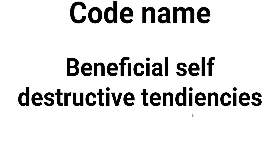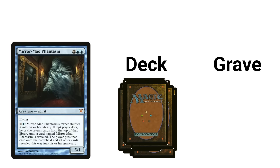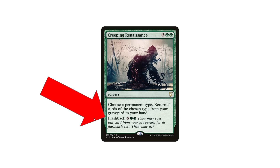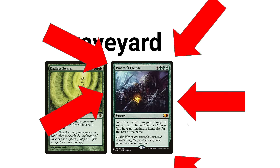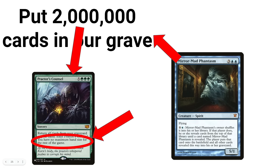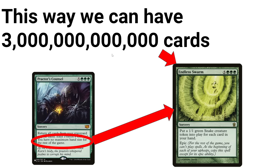But how do we do that? We have two ways. Strategy number one, codename: self-beneficial self-destructive tendencies. Mirror Mad Phantasm — we can pay two mana and half our deck pretty much just goes in the grave. But our combo piece is in the grave. Bam! Creeping Renaissance. This card has flashback, so we can cast it from the grave and get all sorceries back. From our graveyard we get Endless Swarm and Praetor's Council. Praetor's Council says you have no maximum hand size for the rest of the game and you return all your cards from the graveyard to your hand. So then with Endless Swarm, we can have up to 3 trillion cards in our hand at once.